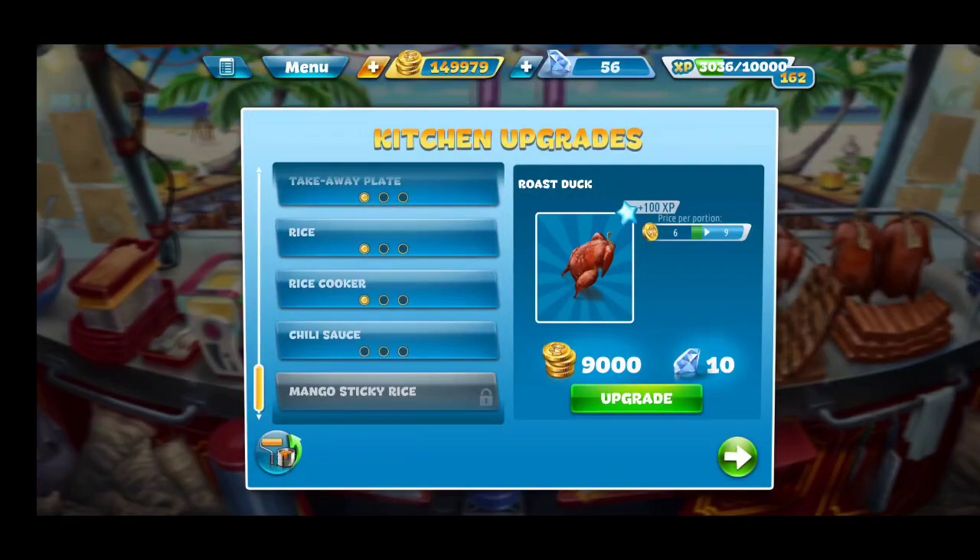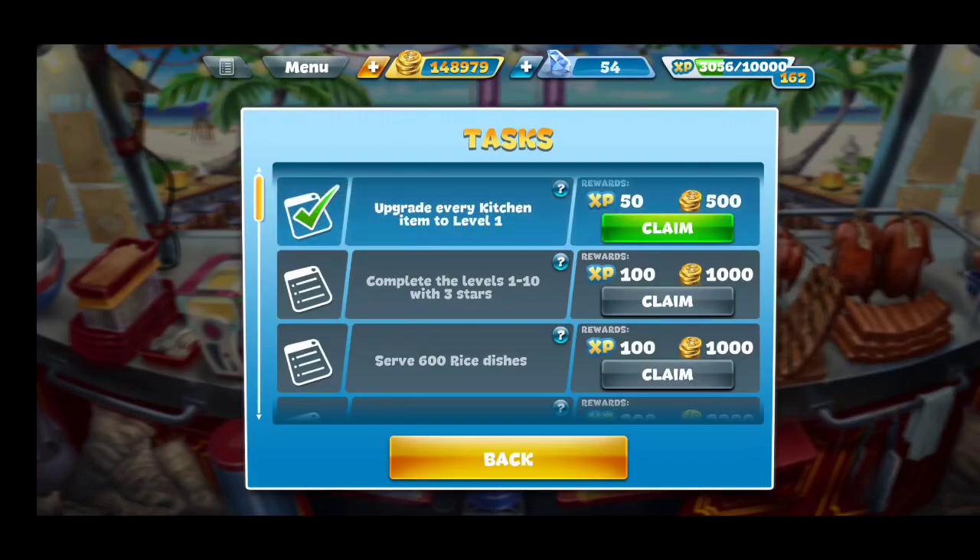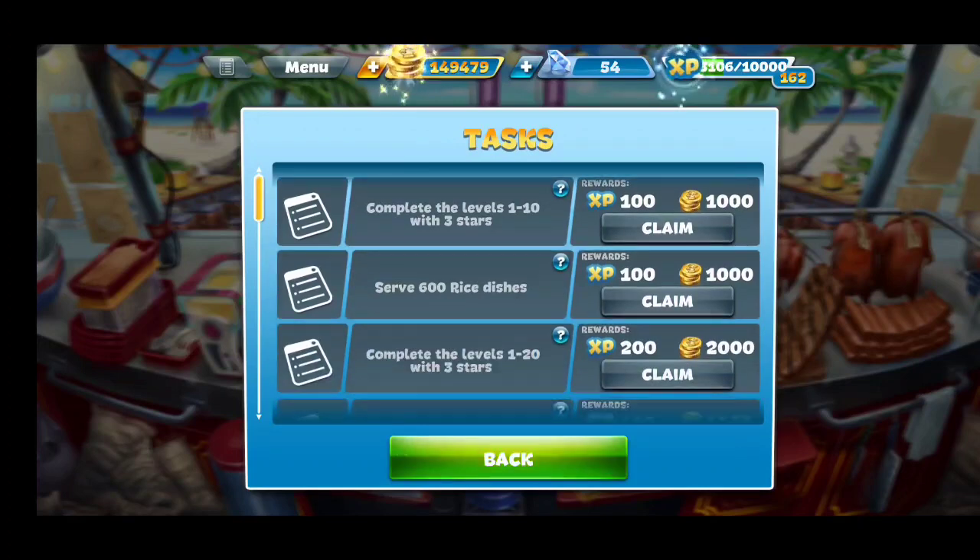Looks like our final one to get to level 1 would be the Chili Sauce. We'll go ahead and upgrade that. Looks like we got a task for doing that — for upgrading every kitchen item. Very cool.